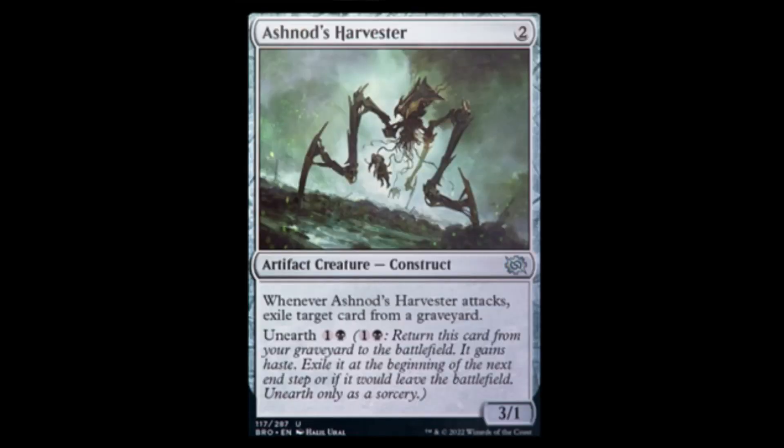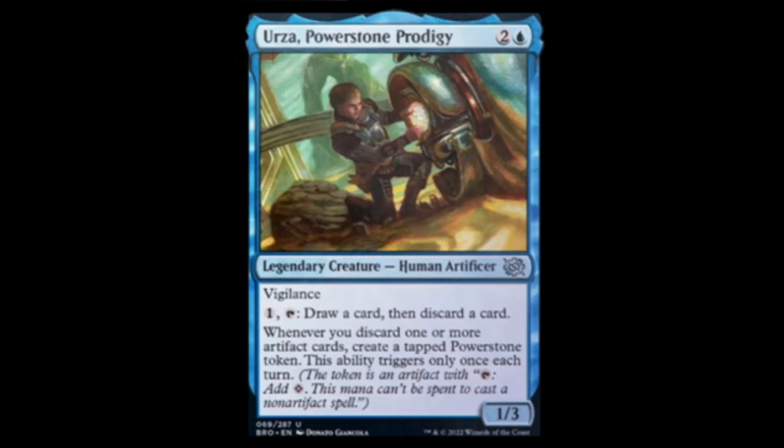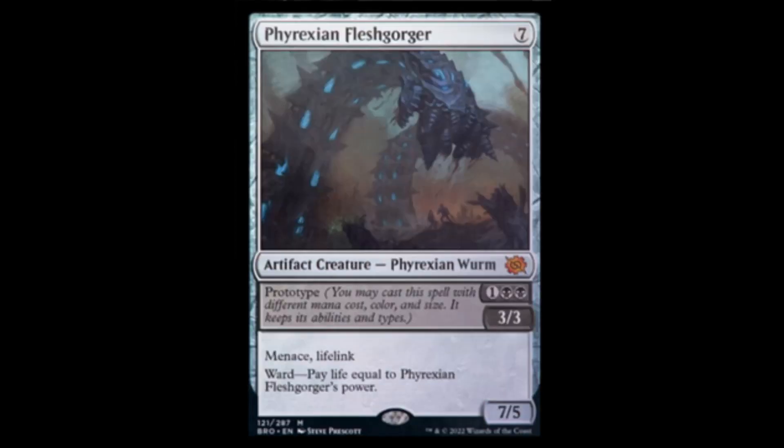The Astronaut Harvester — two colors for a 3/1. When it attacks, exile target card from a graveyard; you can unearth it for black and one. Not bad, good graveyard control. Urza, Powerstone Prodigy — blue and two, 1/3 Urza with vigilance. Tap it to draw a card, then discard. Whenever you discard one or more artifacts, create a tapped powerstone token — triggers only once each turn. Seems really good. Phyrexian Fleshgorger — for seven colorless: 7/5 with menace, lifelink, and ward: pay life equal to its power. The prototype version is two black and one for a 3/3 with the exact same keywords — just as good, not gonna lie.